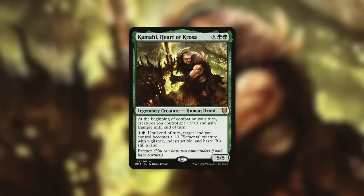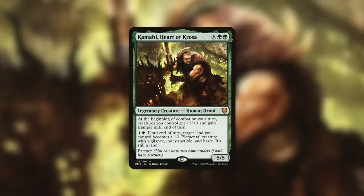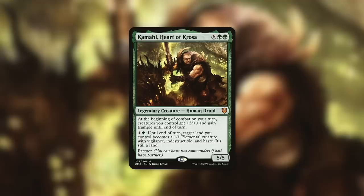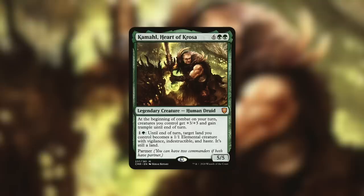One final commander: Kamahl, Heart of Krosa — a partner commander, giving flexibility in deck building. The highest converted mana cost is what matters for Majestic Creation, and that will be Kamahl's eight. Kamahl is a 5/5 Human Druid; at the beginning of combat on your turn, creatures you control get +3/+3 and gain trample until end of turn. He also has an activated ability: pay one and a green — target land becomes a 1/1 Elemental creature with vigilance, indestructible, and haste until end of turn, and is still a land. No matter your partner choice, Majestic Creation gives you X equals eight.